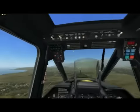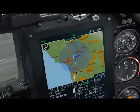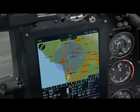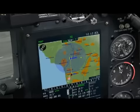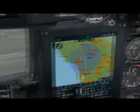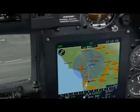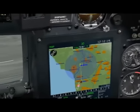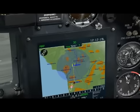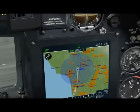Now, before I get to the systems, I'm going to show you this little bit down here in the Abrus. This big bubble you see — this is the detection range of the AA units. You're not always going to know exactly where the thing is, but sometimes you will. The AA unit is going to be in the center and there's going to be a little bubble. The Abrus is going to take into account elevation.